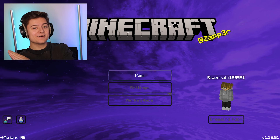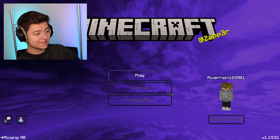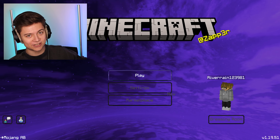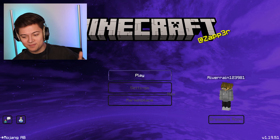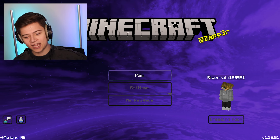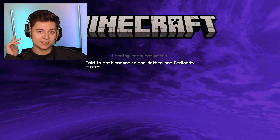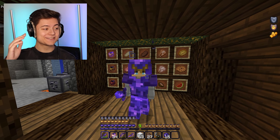For the next one we have the Stereo pack — a really cool purple pack. If you like the color purple, definitely check this out. I had to show the main menu because it's got custom buttons and a custom background. Let's drop into the map.